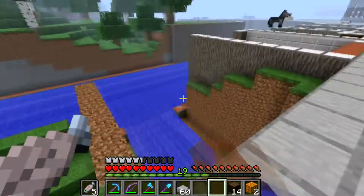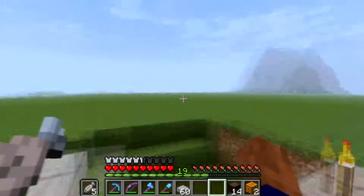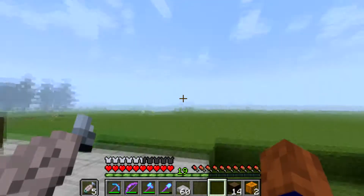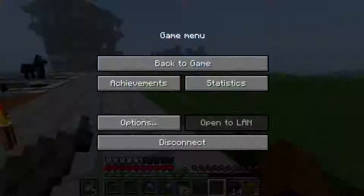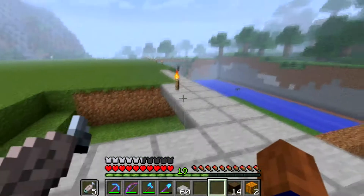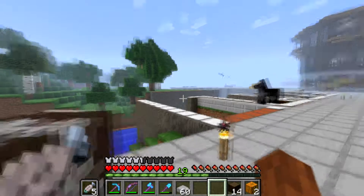A bit's changed on the server, but at the same time, not much has changed. As you see, I have enabled that fog feature. Right now we actually have our chunks turned down sort of low — we have it at 6. I love the way that the fog looks right now, though.